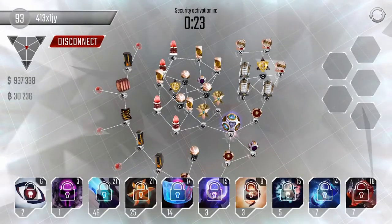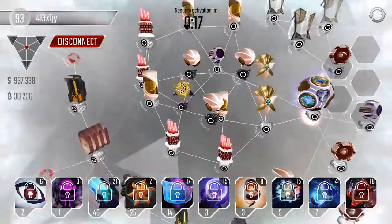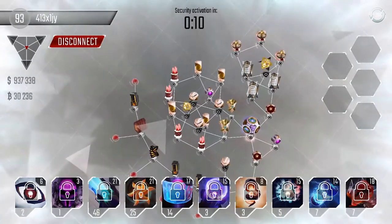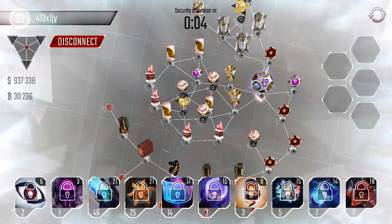You can shuriken across to here and do high DPS, so that kind of defeats the point of a choke. This maelstrom can get messy so it needs coordination to keep nodes, because there's high level antivirus and sentries back there — but also no black ices, so protectors last.